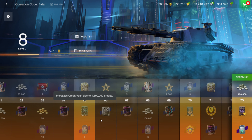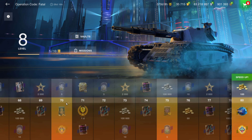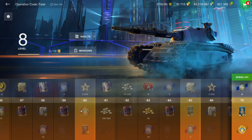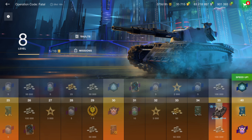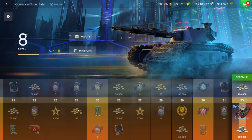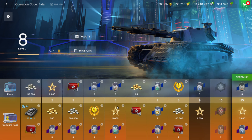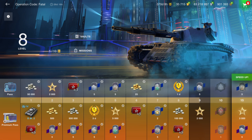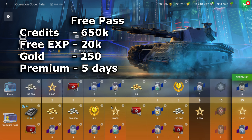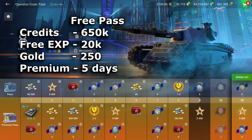Scrolling back, you've got free days of premium time, free XP, credits, and gold. To summarize: with a free pass, if you complete all the missions, you'll get 650,000 credits, 20,000 free XP, and 250 gold.